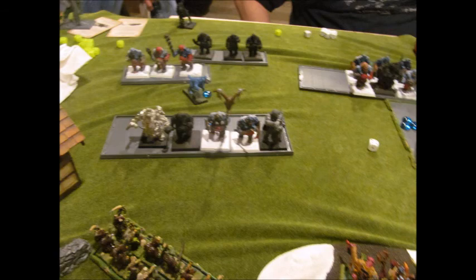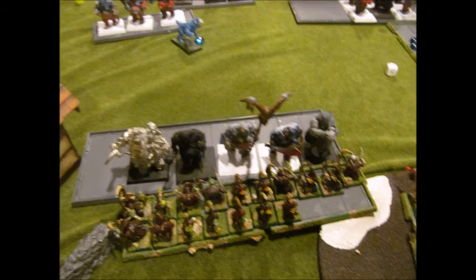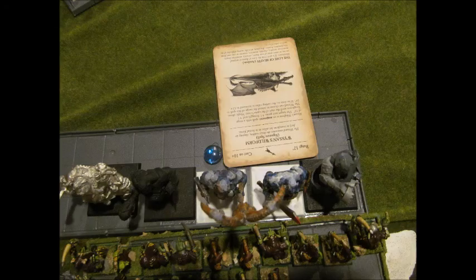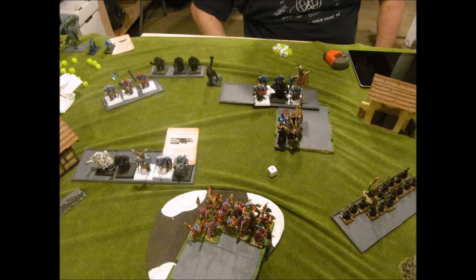Ogre's turn five. He fails a charge on my night goblins — he barely clips them and they wheel over. His gorger finally comes on the board. His sabertusk charges into the side of Gorbad, with both sabertusks fighting Gorbad. He casts a spell to buff the toughness of this unit again. They kill off all my night goblins — they didn't really have a chance. Gorbad kills off the sabertusk on that side and my champion kills the other sabertusk. That was the end of his turn five and I didn't even go for my turn five — I was tired. This was a long game.